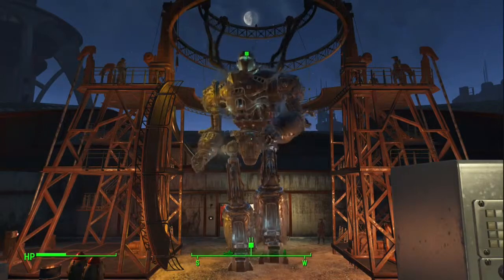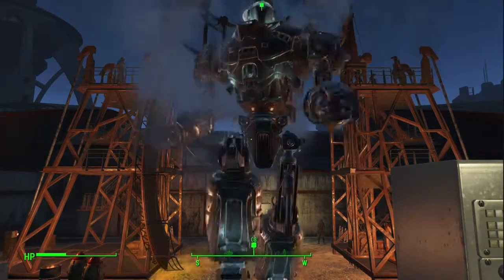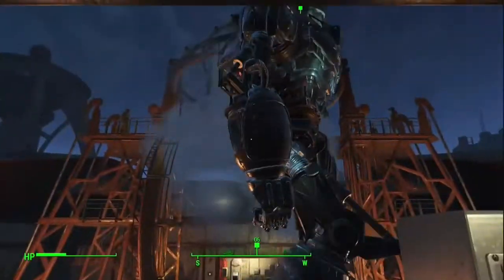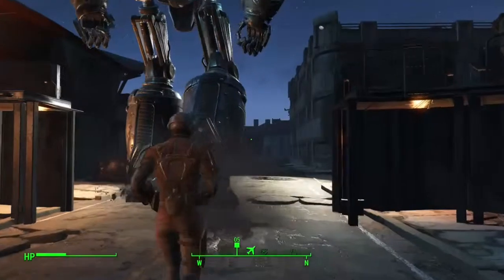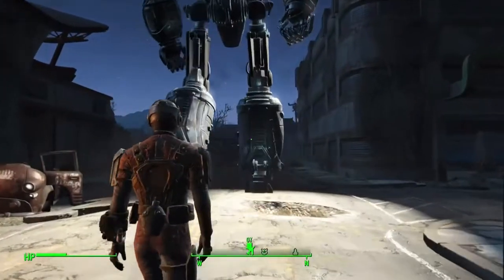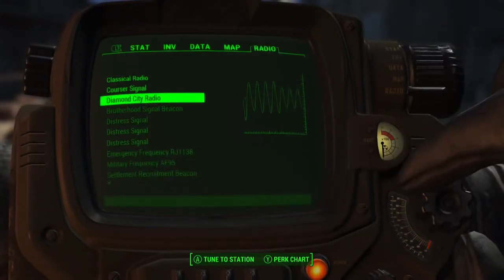Liberty Prime gets destroyed, and a couple hundred years later in the setting of Fallout 4, the Brotherhood of Steel finds all the pieces and starts to rebuild him. This is part of a quest — you can only get it if you're in the Brotherhood of Steel. If you're in the Institute, you end up destroying him instead.